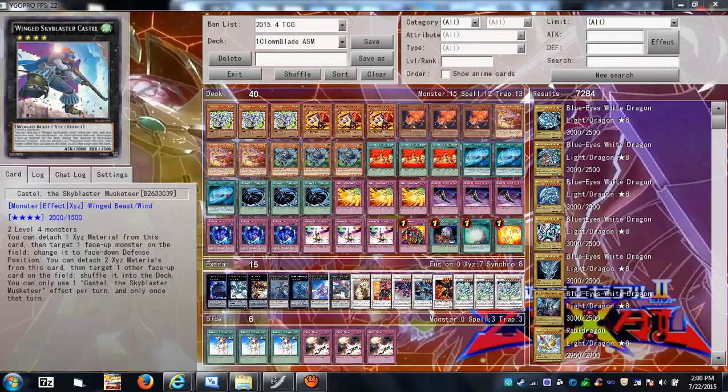Sky Blaster — you can detach two materials to target one face-up card on your opponent's side of the field and return it to their deck, shuffling it in. Good for getting rid of spells or traps you don't want your opponent to have, especially ones that can't be destroyed. Typically you'd use this on a monster to get it out of the way and attack for 2000 damage. It also has a secondary effect to detach a material and change one face-up monster to face-down defense position.